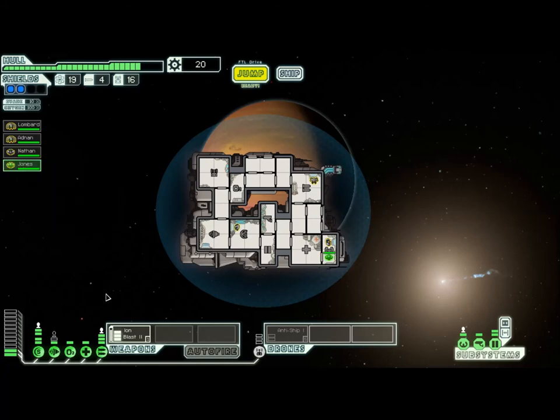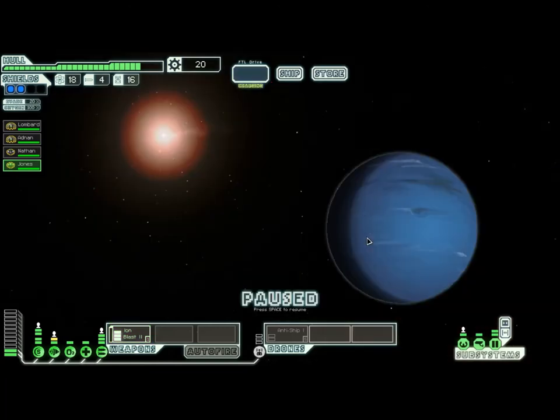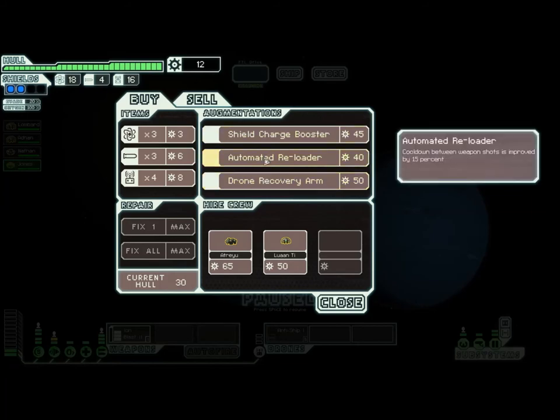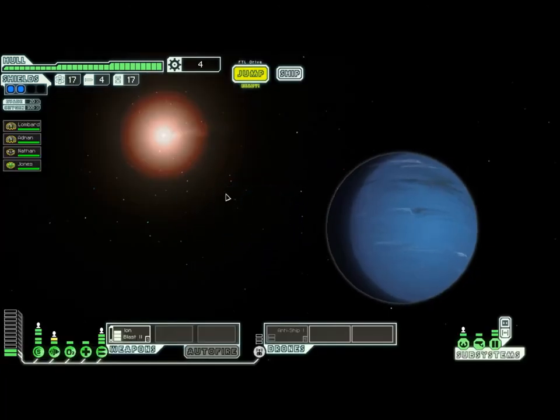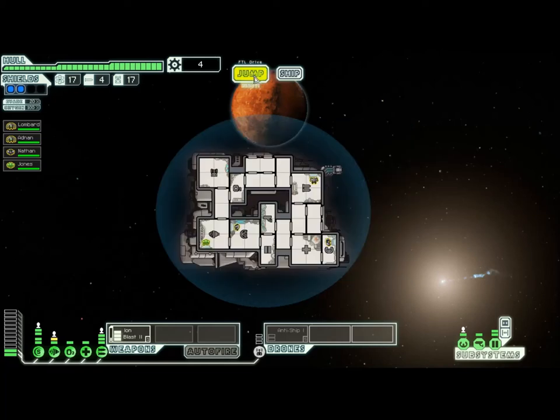Hey, we've got a Zoltan! You can put him on the engines because you can power the engines — it's artificial power. That's good. Alright, I'm just going to fix my ship as well. Alright, let's go.